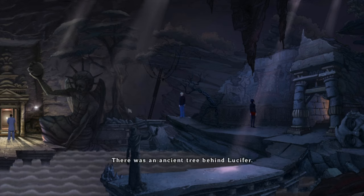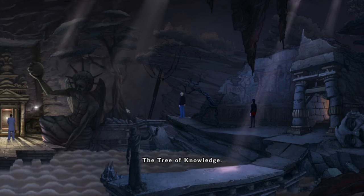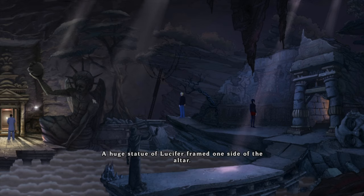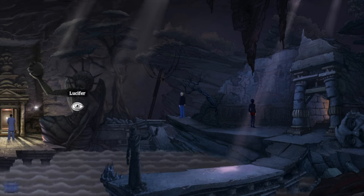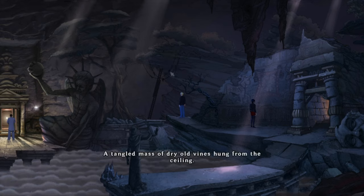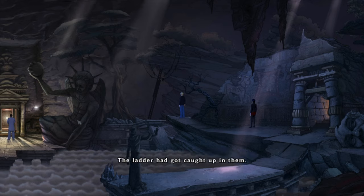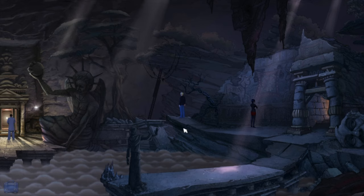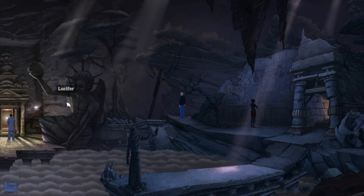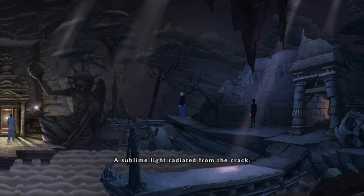There was an ancient tree behind Lucifer — is that gonna be the tree of knowledge? The tree of knowledge — no question mark. A huge statue of Lucifer framed one side of the altar. A tangled mass of dry old vines hung from the ceiling — the ladder got caught up in them. A large crack ran from the side of the altar — a sublime light radiated from the crack.